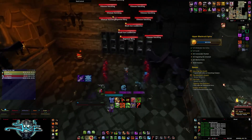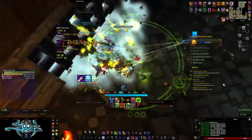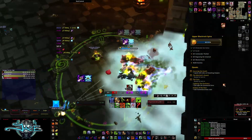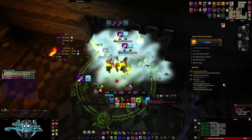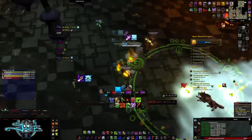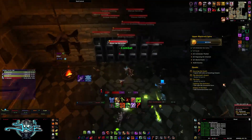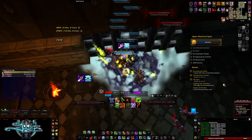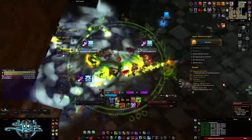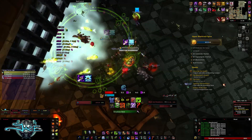On this boss, whoever has an AoE ability wants to go right up to the gate and use it to pull the mobs early — you don't want to wait for the RP to release them, that takes too long. When the gate opens, they'll forcibly go to the middle and reset their aggro, so make sure you're there and use Blood Boil or some form of AoE threat to get them. Frost Traps and Blood Boil work, and a monk's Spinning Crane Kick would probably work too.